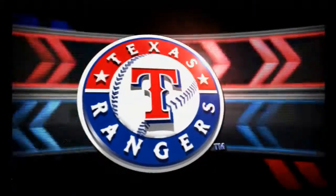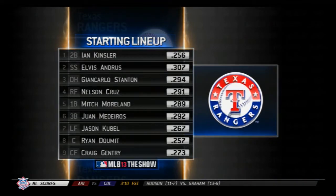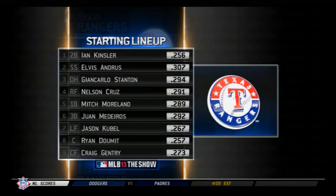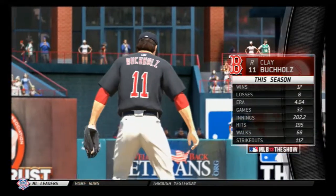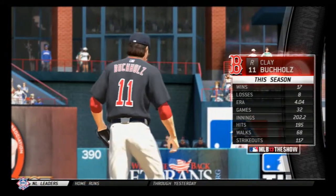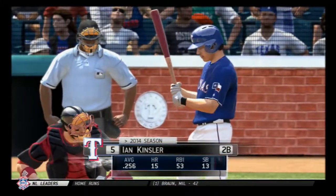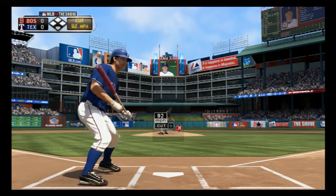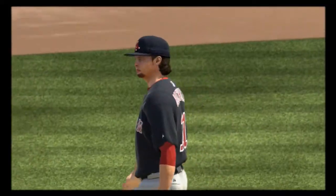The starting lineup for Ron Washington's Rangers is set, and they'll go to work against the no-hit kid from back in 2008, the slender right-hander Clay Buchholz. Ian Kinsler will step in and he looks at a cold strike three as the cut fastball is in there. And that's out number one.